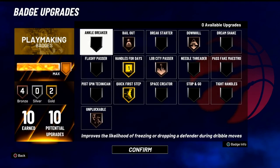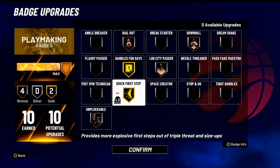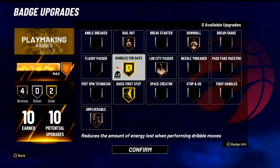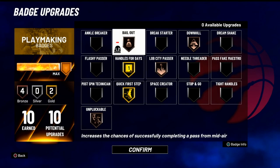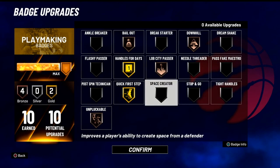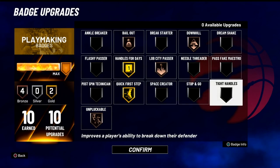Let's get into the playmaking. To be honest, I'm not much of a playmaker yet — I have a guard on the way so I can't give you guys too much insight on these badges right now. But I do know that Handles for Days and Quick First Step is the way to go pretty much all the time. After that, you're going to want to get your Floor General — get that to Hall of Fame if you can. Bailout was a really good badge this year — it's not just shooting out of shots, it's all passes in midair. And if you guys believe in Unpluckable, you can throw that on too.